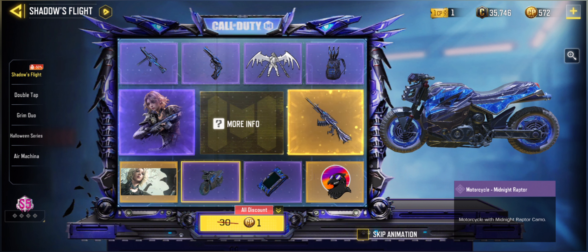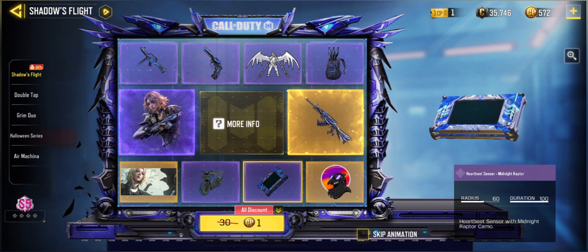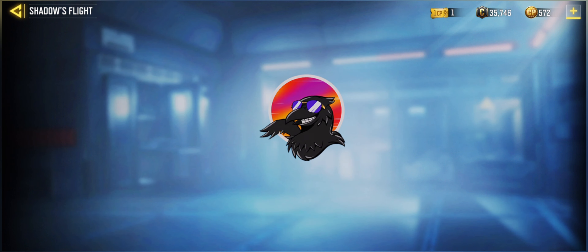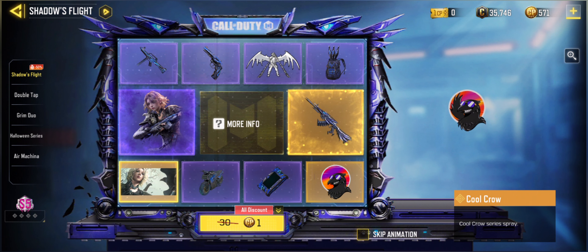Then we have the Legendary Calling Card Shadows Call, also really nice to look at. We have the Bicycle Motorcycle, Midnight Rapture, for your Battle Royale experience. And we have the Heartbeat Sensor, also Epic this time, Midnight Rapture. And we have the Legendary Spray — Crow — in this lucky draw. It looks really funny, really nice.